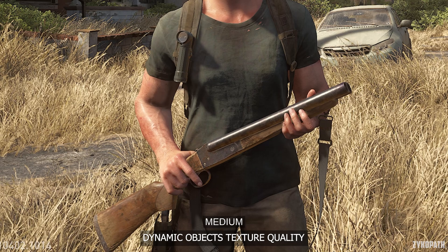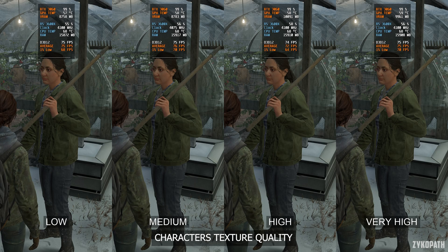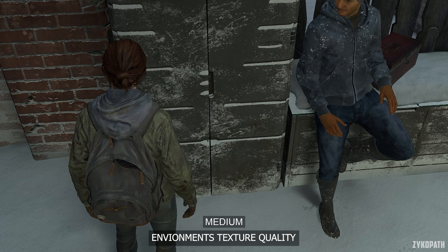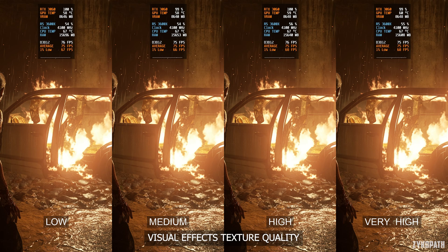The dynamic object's texture quality setting affects very few objects — one of which I found through testing is weapons, and only when going from medium to high does it seem to improve texture resolution. The character's texture quality setting makes the most difference to the main player character's textures; other NPCs are barely affected. It's the same story with the environment's texture quality — only when going from medium to high does it start improving textures. The visual effects texture quality also only improves when going from medium to high, and it doesn't seem to have any measurable impact to VRAM usage, perhaps because these elements are rarely on screen.